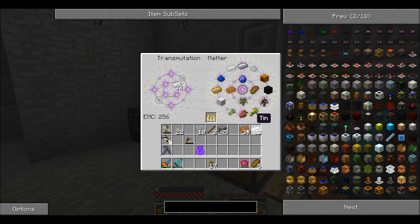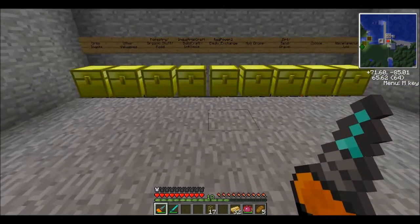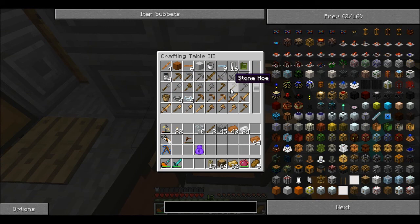Sorry guys, I'm using Equivalent Exchange a little excessively, but it's worth it. So now let's go into a crafting table like this. Let's just go ahead and get 32 pieces of that stuff. Alright, now if we go ahead and grab some wood out of here, we should be able to grab our bronze gears.